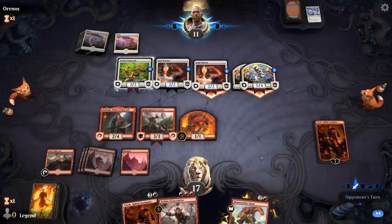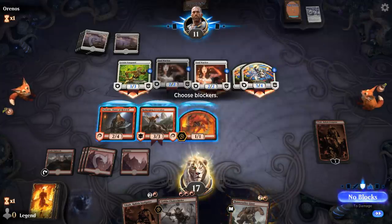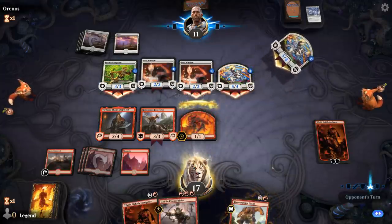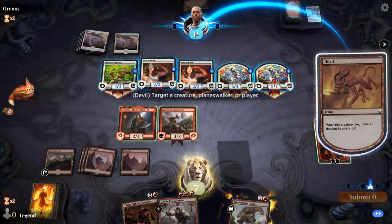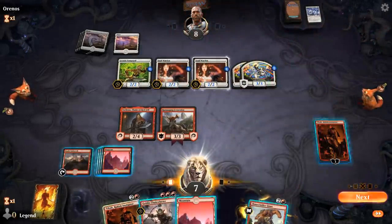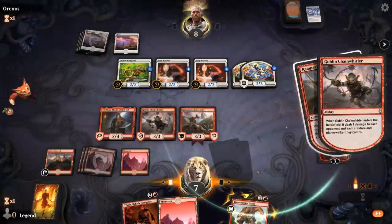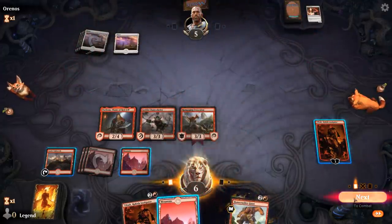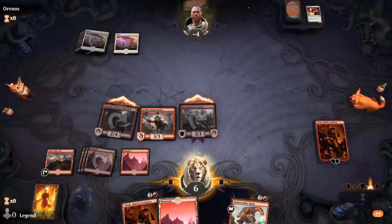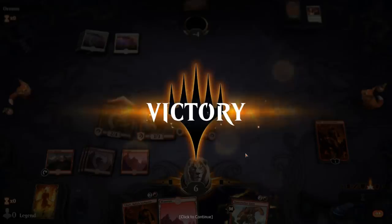I don't care too much about Tibalt dying. I'll probably just chump with the Devil here. And that's another three damage to opponent's face — that should be game. Sweet! The deck works as intended against Mono White, so I'm glad we got to see it in action. On to the next one.